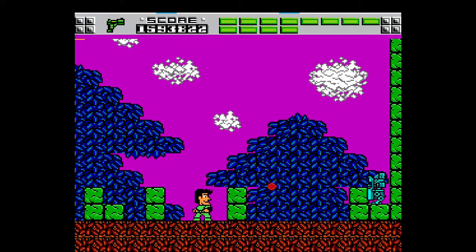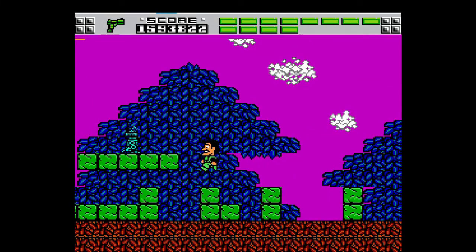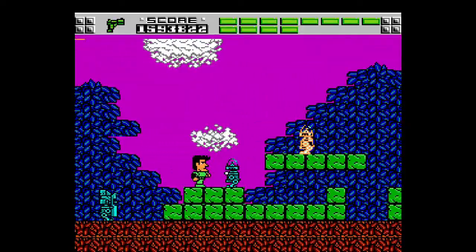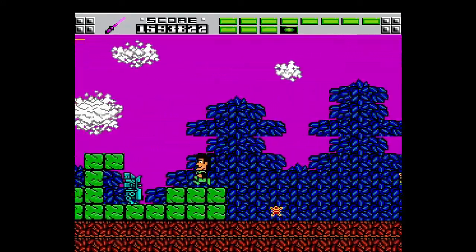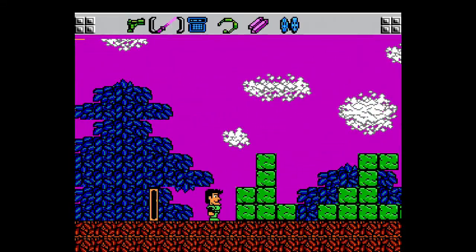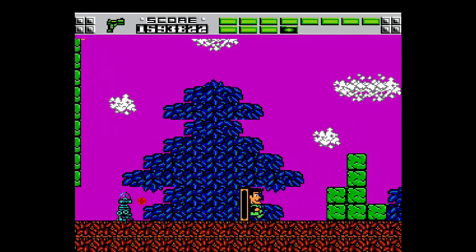Now we've got the evil robots here. These guys will show you that they destroy each other, much like Siberia. These enemies do defeat each other. These enemies here have a shield — if you use your sword, you can actually hit them underneath. Remember how I said the sword was pretty much useful for about 5%, maybe 1% of this game? Yeah, that's about it. They're just used to take out these robots underneath.